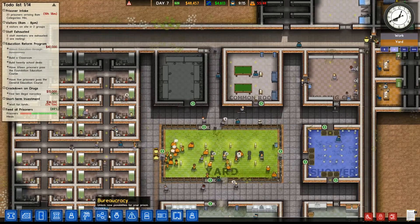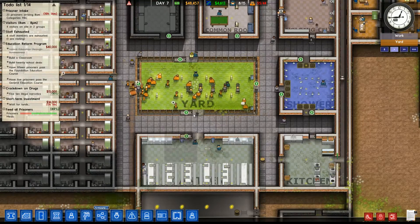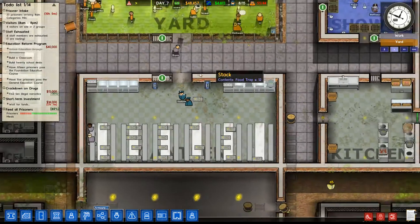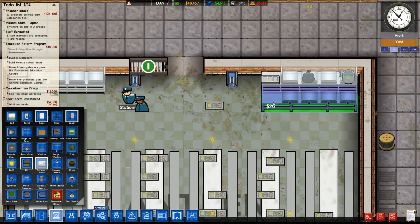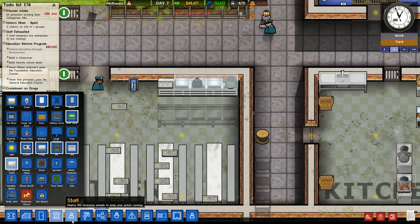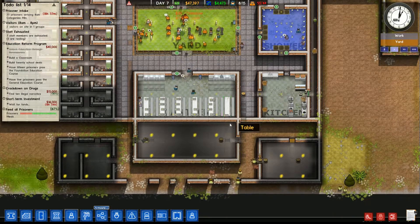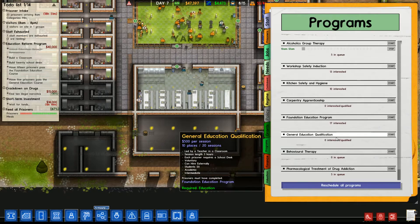I need to deploy a guard to the visitation — I need to be able to see in there. Cooks, are you still cooking enough food? It's not much spare. Let's get another couple of serving tables in there and another couple of cooks. Hopefully quite soon we're going to have prisoners doing some cooking, but for now that will have to do.